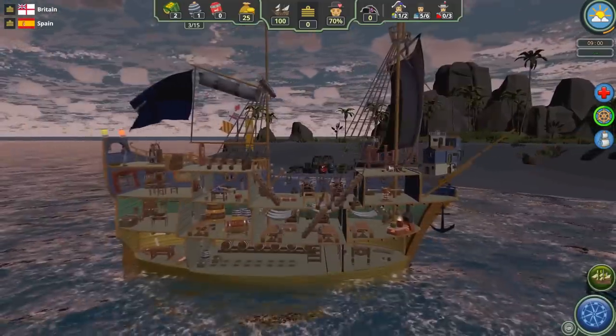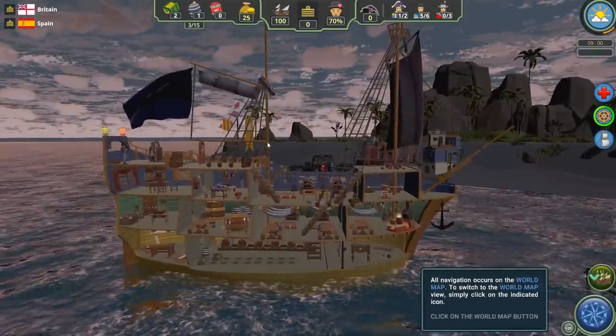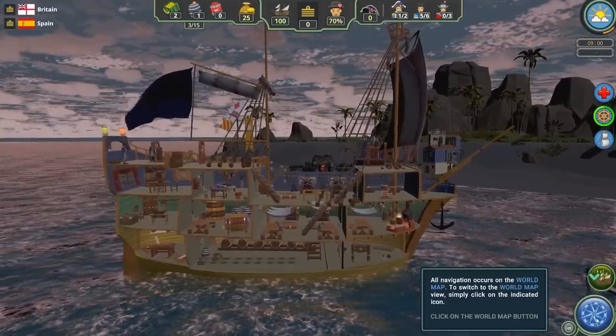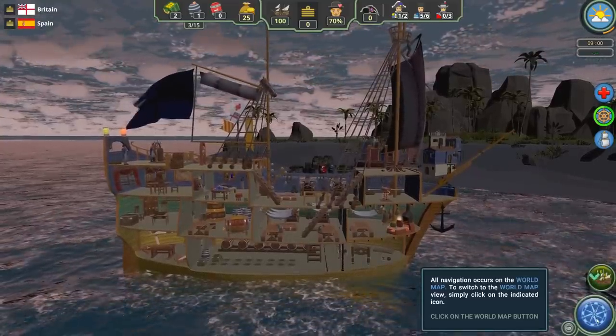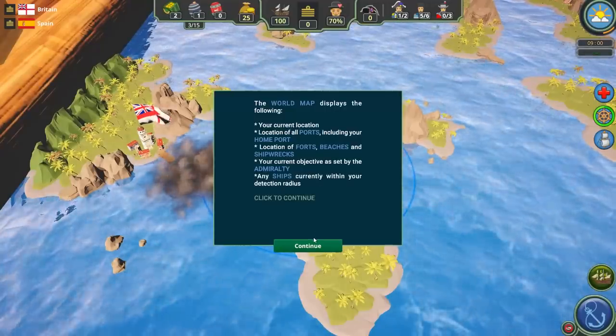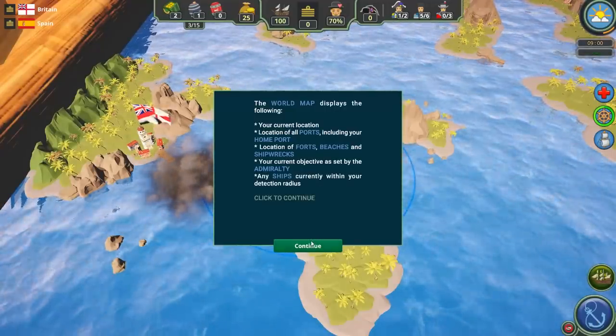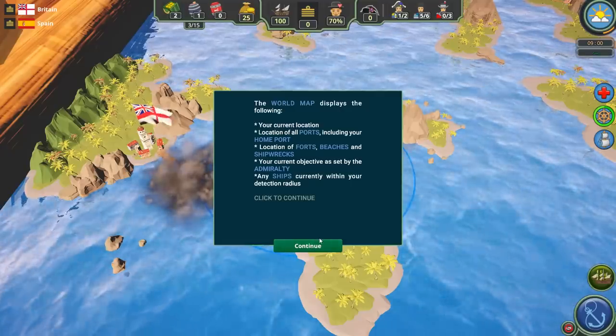This is a two-masted ship, so there are actually two masts we can drop sails on. When you drop sails, that allows you to start moving. If you want to move somewhere, you have to click on the navigation map in the lower right. Then you get the world map displayed — you see your current location, the location of other ports including your home port, location of forts, beaches, and shipwrecks.